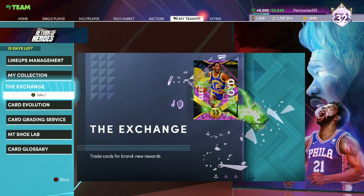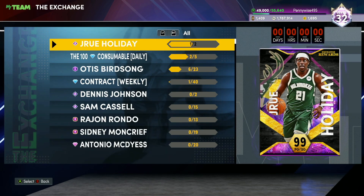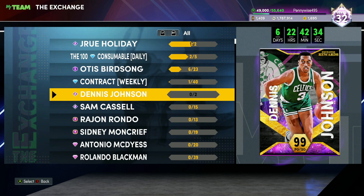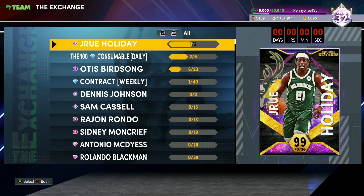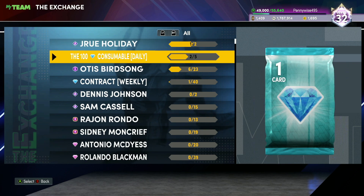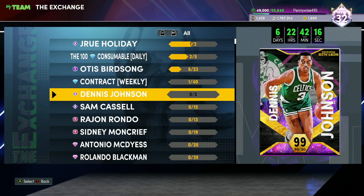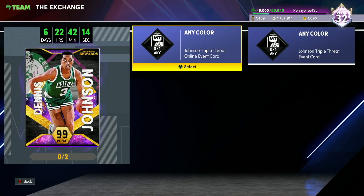Still talking about free cards, the free cards you guys want to grind for are definitely going to be the ones in the exchange. Now if you didn't do Drew Holiday, if you didn't do Bob McAdoo, or if you didn't do Malik Sealy, then you guys are kind of a bit behind, but definitely grind for Dennis Johnson. Just make sure every time they release Exchange cards — these past weeks have been amazing. Drew Holiday, very good point guard. Malik Sealy, very good shooting guard or small forward. And then you got Bob McAdoo, a very, very good power forward. Dennis Johnson just came out today, and you guys can grind for him — pretty easy to do.